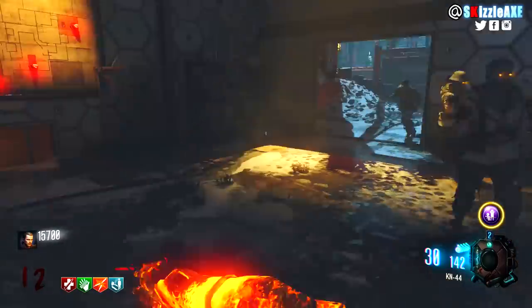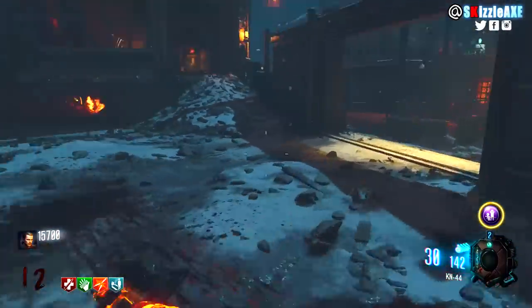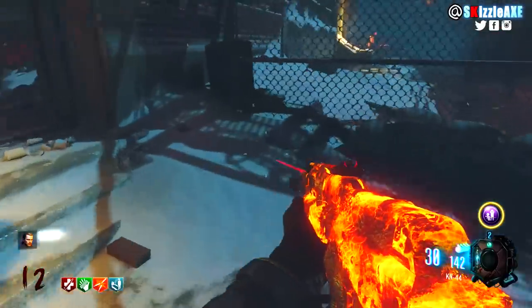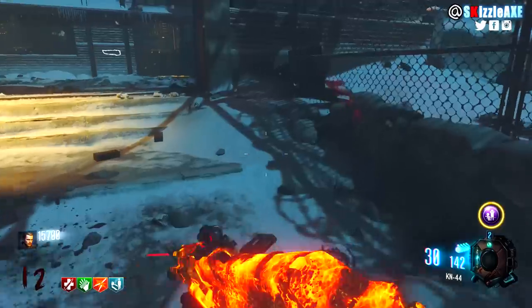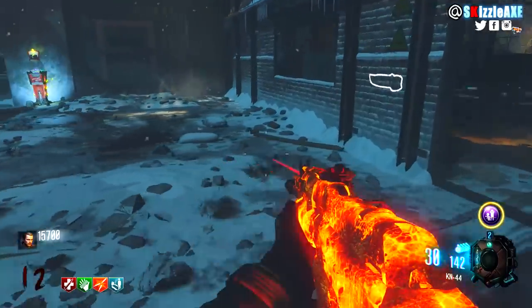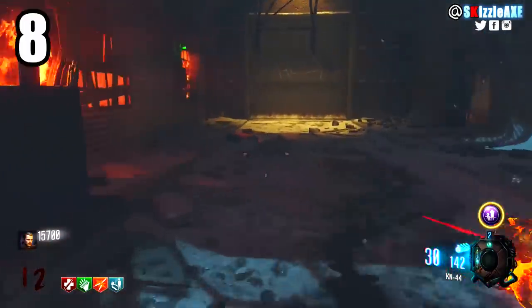This training spot has a lot of variety — you can do small circles, go up the stairs, jump down, and repeat, or circle the entire big room. You can also take zombies to the middle where the power is and use the trap. The KN-44 is in the room and the teleporter can be really useful if you get a red screen or go down, so you can try to get your perks back.